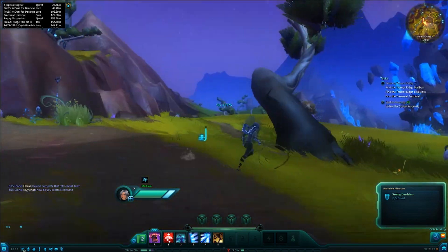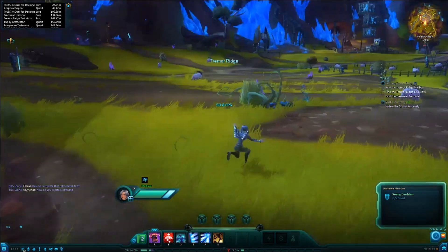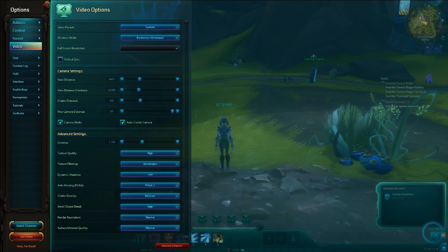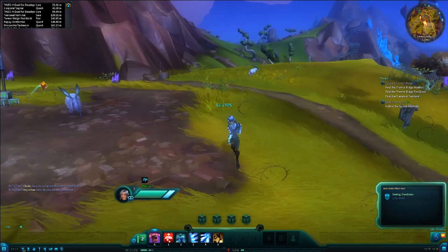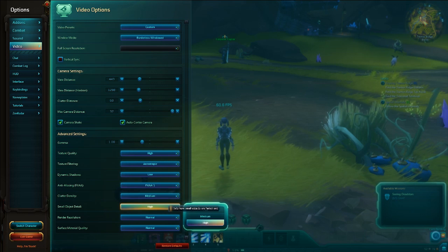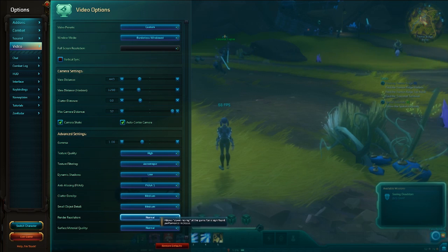If we go to five times anti-aliasing and do some moving around, you're not paying a massive performance hit on AMD cards, but it can make a difference on some systems — so put that back on one. Clutter distance covers all the little things on the floor, like grass effects. Putting clutter density on high asks your graphics card to render more stuff — put that together with clutter distance and you can pay a big performance hit. You can see the game world reducing the amount painted onto the floor as you lower it. For small object detail — things like crates, boxes, flowers — I put mine on medium, which generally does the job.